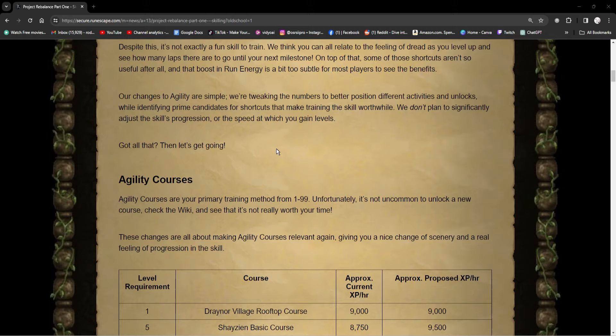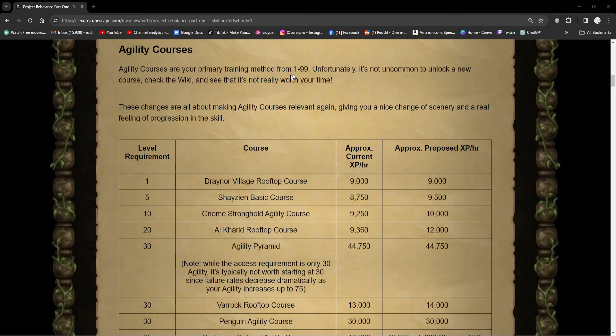Alright, so we're moving on to the agility courses. Agility courses are your primary training method from 1 to 99. Unfortunately, it's not uncommon to unlock a new course, check the wiki, and then see that it's not even worth your time. These changes are all about making the agility courses relevant again, giving you a nice change of scenery and a real feeling of progression in the skill.